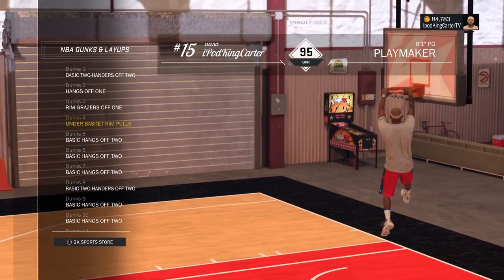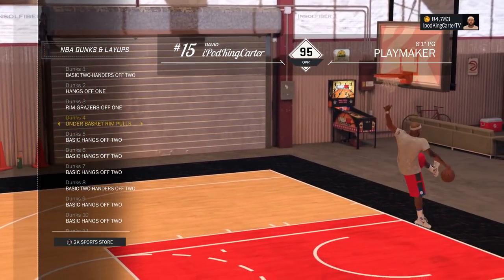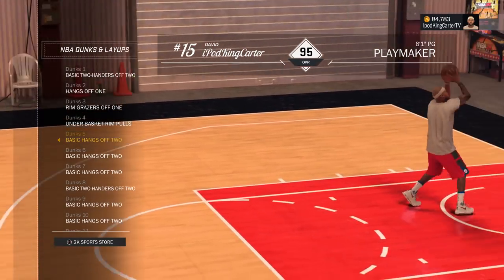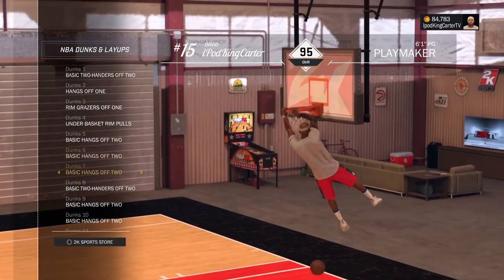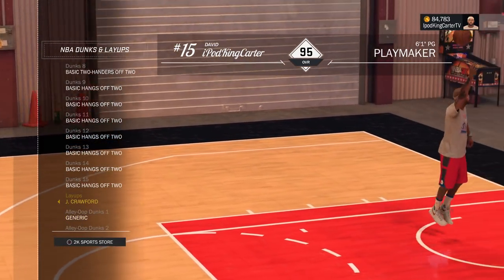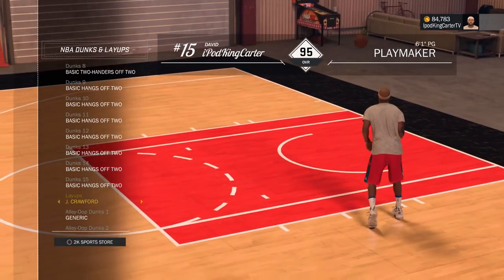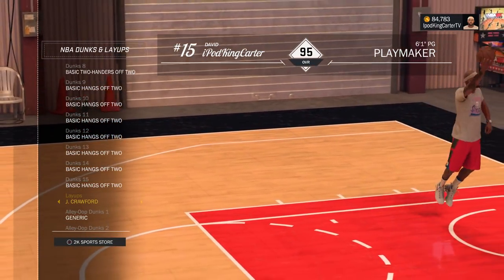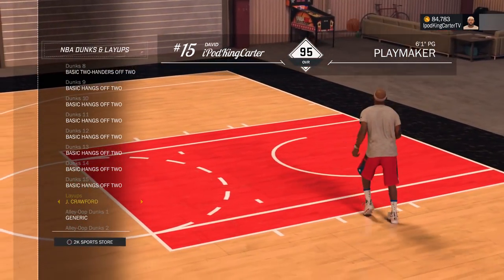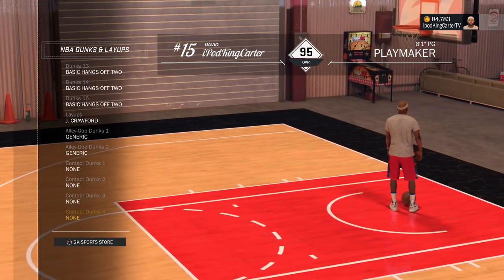Underbasket run pull-ups are dunks I like because I catch people off guard - a lot of people think yo, he's 6'1, he's gonna lay it up. Nah, I hold that R2 with everything I got and just hold square. Basic hangs off two are my go-to dunks for a bunch of different sets. It's all about safety when you hold the ball with two hands. As for Jamal Crawford layup, I've never done one - I'm still figuring it out. I recently upgraded my dunks and layup attribute so I should be able to start doing that soon. I have generic alley-oops and no contact jumps.